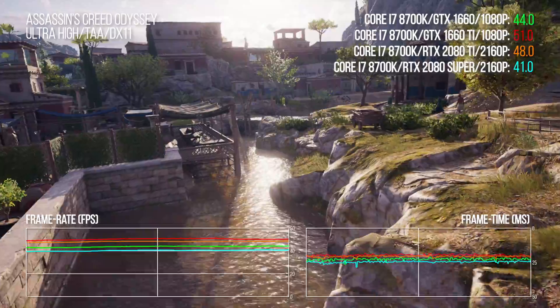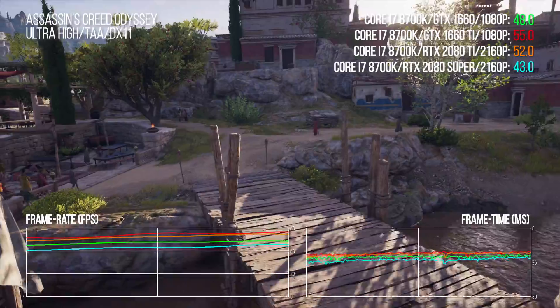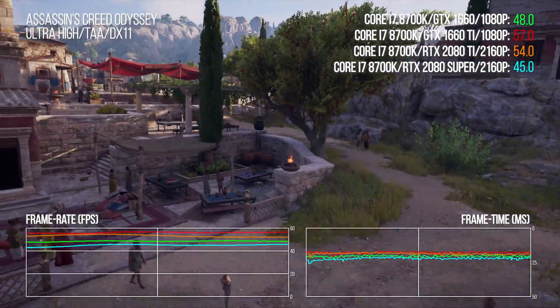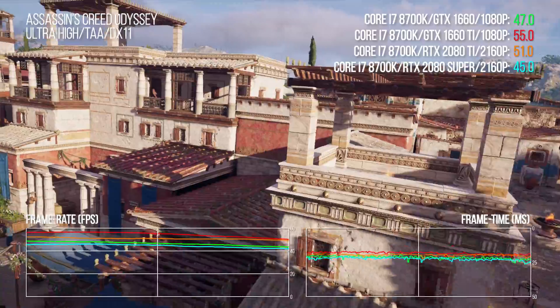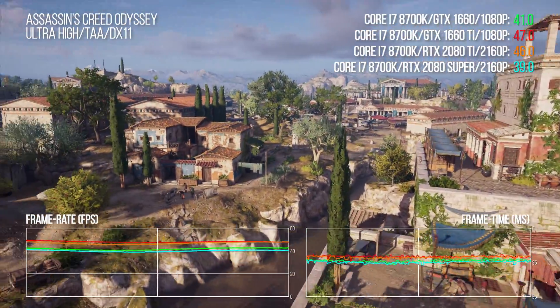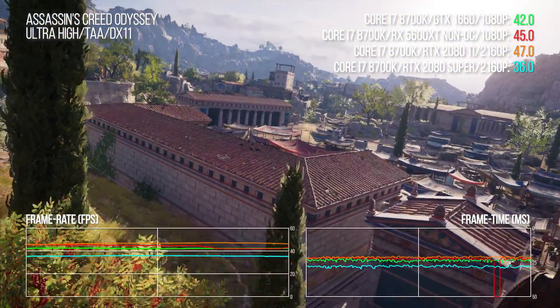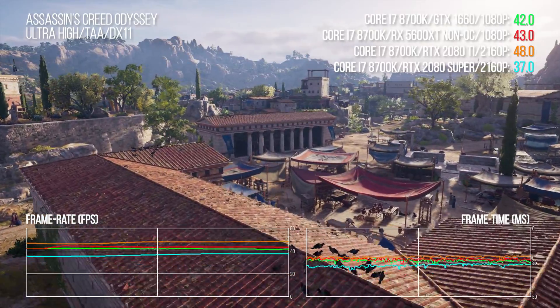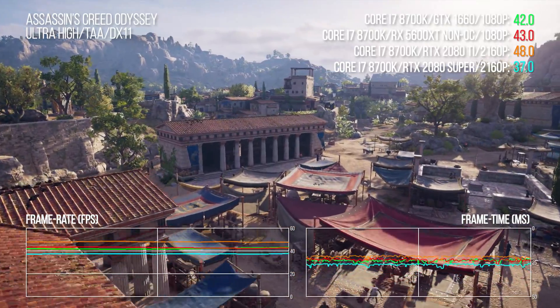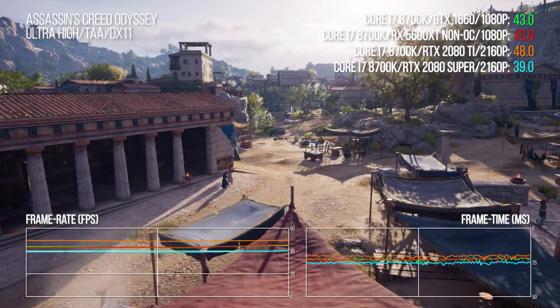Unfortunately AMD has no consumer-level GPU left in production that gets the job done — Radeon 7 has been discontinued and seems to be getting a new life rebadged as a prosumer card. Resetting the 1080p target to factor in 1660 Ti and 1660: RTX 2080 Ti doesn't quite match the 1660 Ti's output but handily exceeds the standard 1660. My gut feeling is that AMD has some pretty severe driver issues with AC Odyssey that manifest at lower resolutions — these results just don't seem to make sense for Team Red hardware.